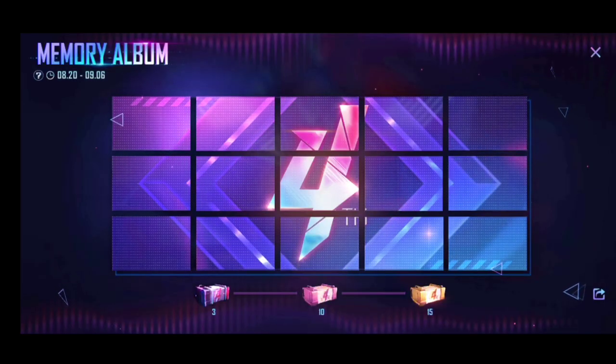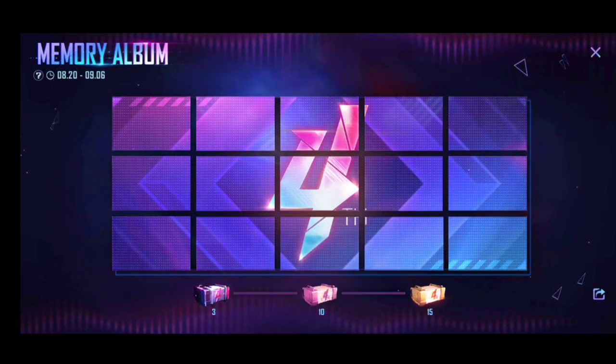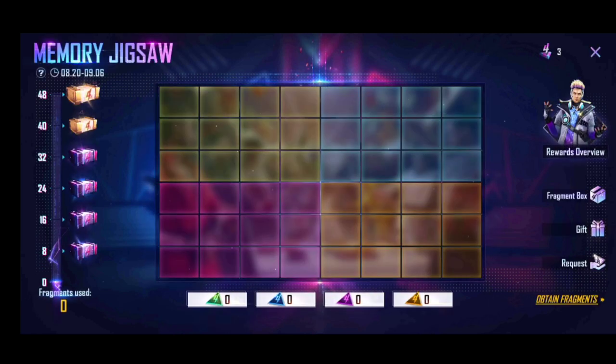Here we are opening the event and selecting the new interface. We are bringing up the rewards. Click on the actual button — you can also be able to write puzzles.